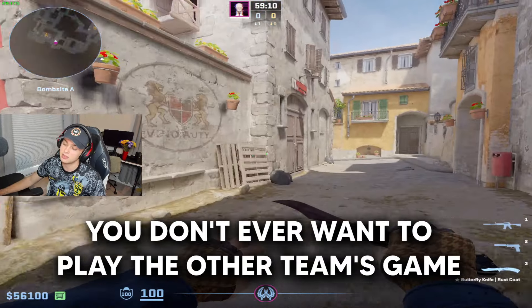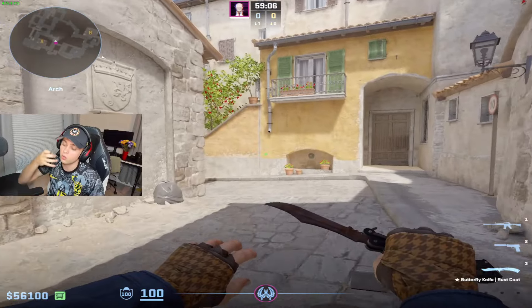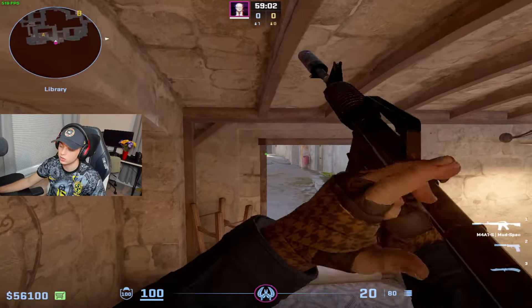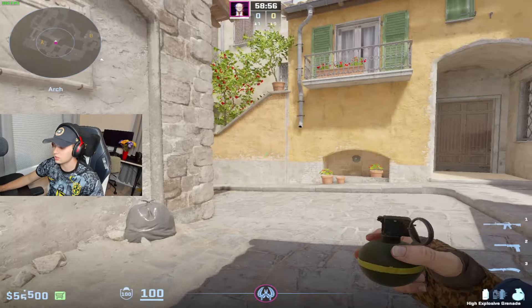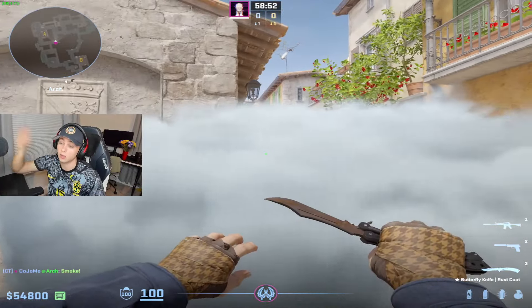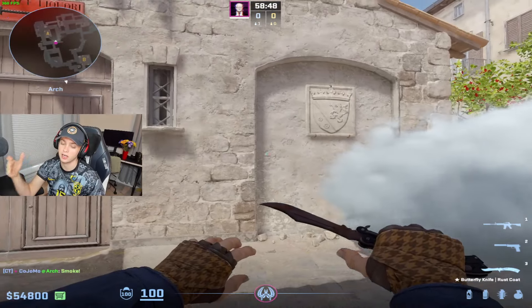The worst thing you can do in this game is play the other team's game. Whenever you can, you want to be doing what you want to do, even if that's something passive. When we constantly get pushed back by the utility the other team is throwing — like arch smokes, mollying lane, flashing off — and we're having to run away or we just get blinded and killed, we are playing the other team's game, and it is very frustrating.